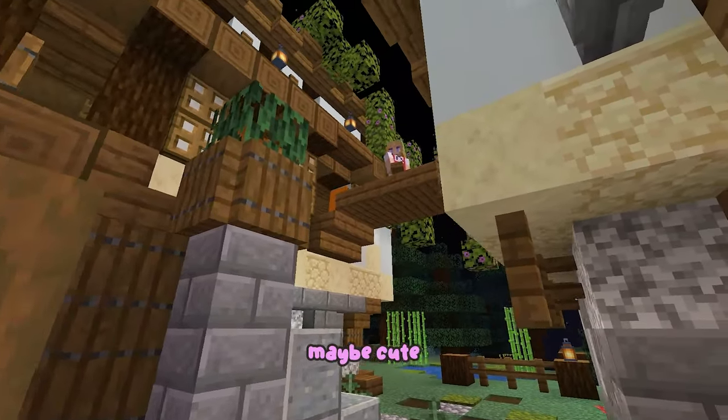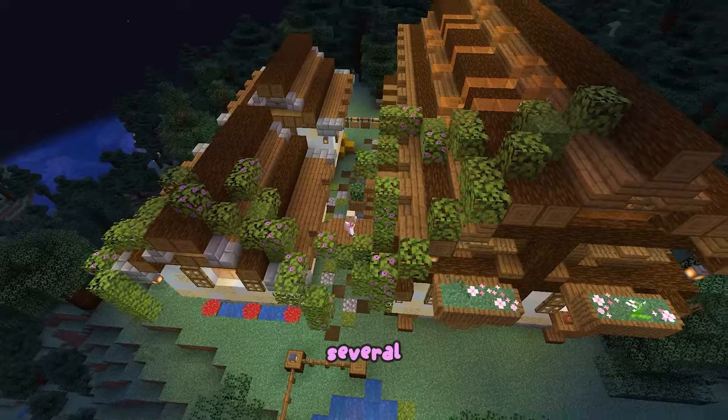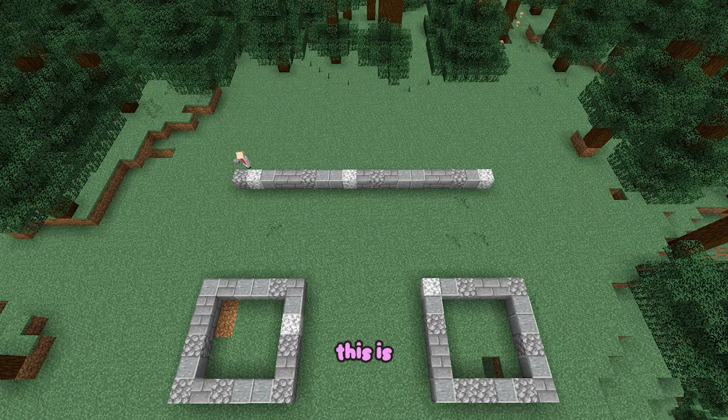Come build this cute forest villa with me. Maybe cute isn't the best word to describe it. I like my houses to have several buildings with tunnels or bridges you can get lost in, so that's what I'm going to do here. We'll see where this is going.